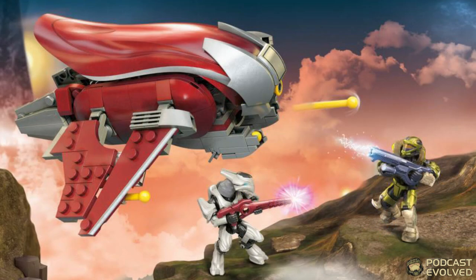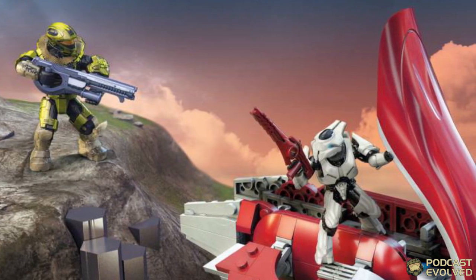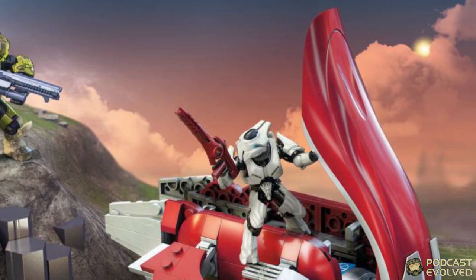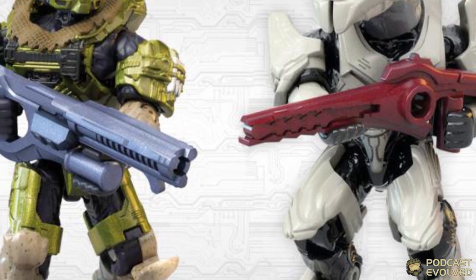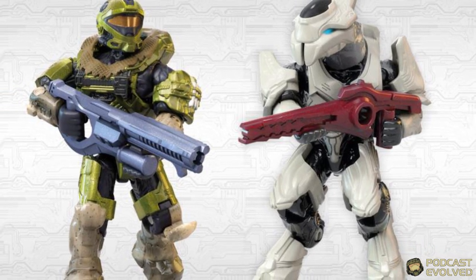The first buildable set is Banshee Breakout. I reckon this set is going to be around the $20 mark. It includes a Banished Banshee — the design of which is supposed to emulate what we will see in Halo Infinite — alongside a green Spartan Recon and an Elite Ultra. The Elite Ultra has the focus rifle from Halo Reach, though I don't think this means the weapon will be in the game. The Banshee itself looks beautiful, with lots of curved pieces, sharp angular pieces, and brand new pieces especially for the cockpit. Banshees are by far the most common Covenant aerial vehicle so I think this will be popular with builders.